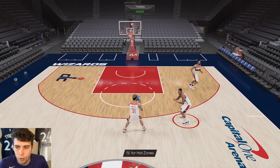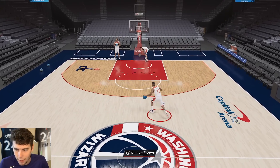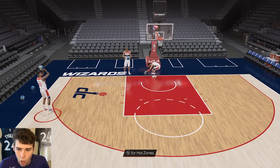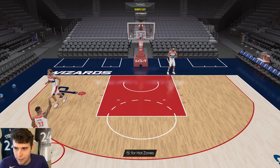Check out the full-court dribble — six-four Kyle Kuzma. His behind-the-back is decent, his between-the-legs is very mediocre, his crossover is okay. I feel like I wish his player model was maybe a little bit longer, but again it all starts and ends with Kyle Kuzma and his release.